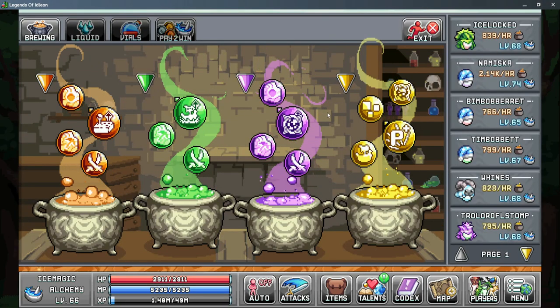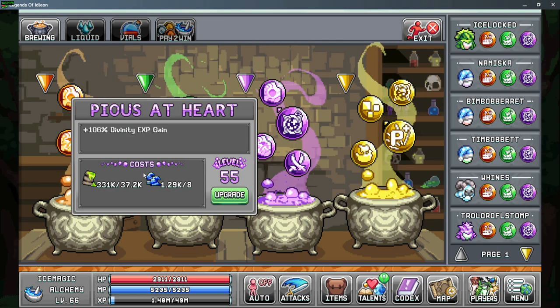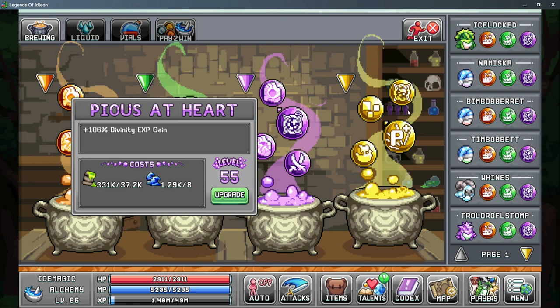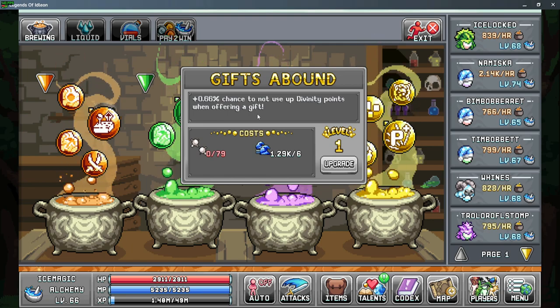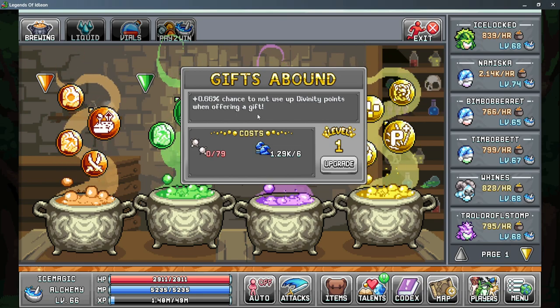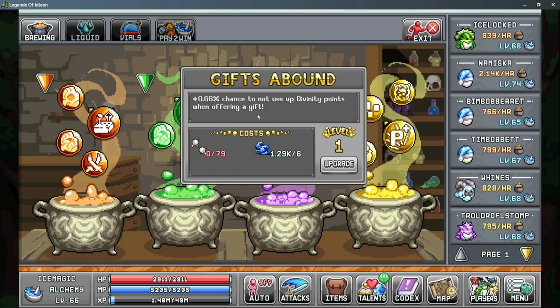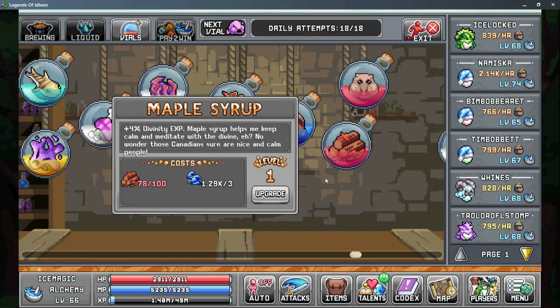Moving on to World 2, starting with alchemy: there are two bubbles that affect Divinity. The first is Pious at Heart, which gives you more Divinity EXP gain at a decent rate and is fairly cheap to level up. After that, you have Gifts Abound, which gives you a chance to not spend your Divinity points when offering a gift, allowing you to roll those chances more frequently and unlock gods a little faster. This is only really useful early game since eventually you'll unlock all the gods, so I don't recommend too heavily investing in this bubble.